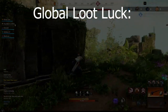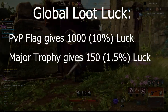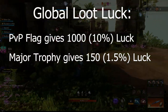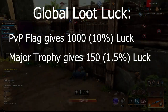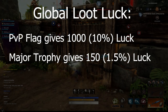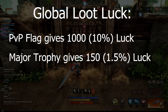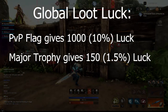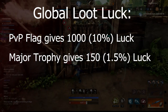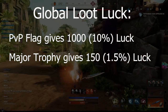Now let's talk about global loot luck — this is the luck value that affects your drops from chests and monsters. Flagging up for PvP will give you 1,000 or a 10% luck increase to your global loot luck. Comparing that to the major trophy, which only gives you 150 luck bonus, or 1.5% luck per trophy. Right off the bat, you can see that PvP flagging will give you more than double the total luck bonus than you would get if you had every single major trophy, so you are much better off flagging up than investing all that money into those major trophies.